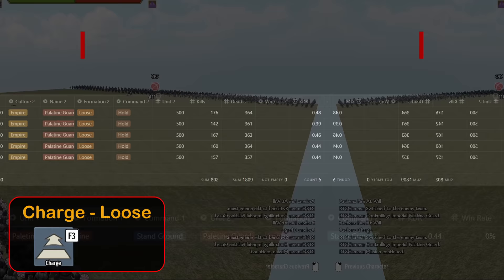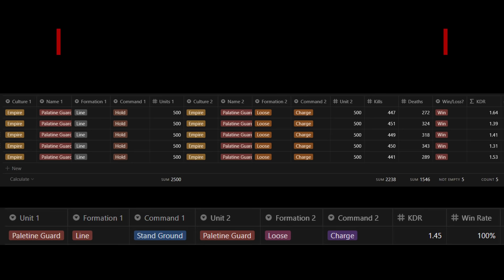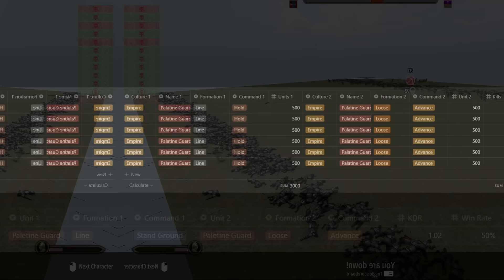Once the charge command is issued, we start to see the same pattern. Even loose formation can't make up for the disadvantage. While loose does fare much better than line and shield wall, it's still a 100% loss and 1.45 KDR in favor of line hold. Advanced is an interesting one though. We see a fairly close back and forth with loose formation holding an edge the whole fight. They eke out a small victory in the end, but the results overall are similar to a mirror match with 1.02 KDR and 50% win rate.